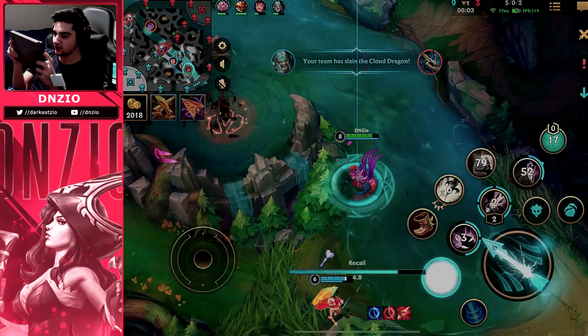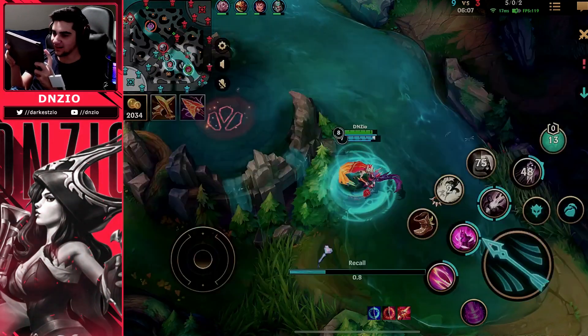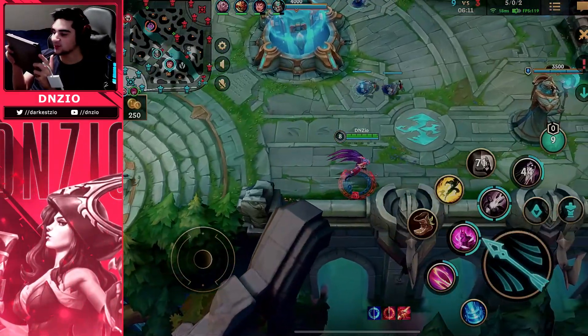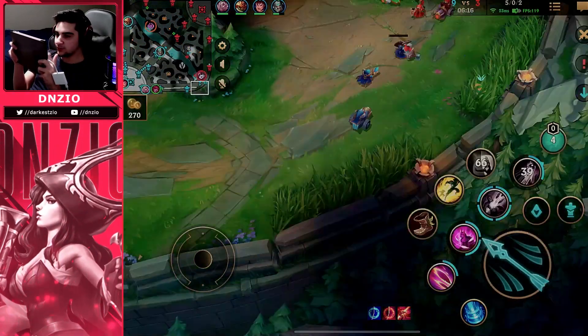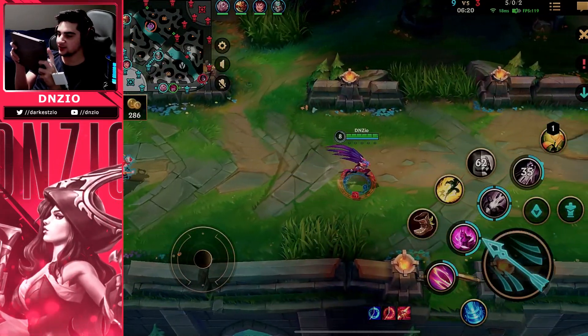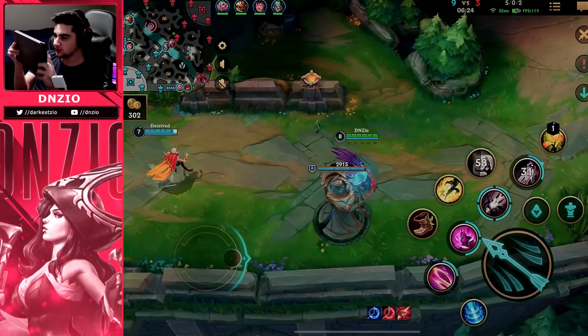Cloud dragon is fantastic for Rakan Zaya because they want to be mobile and fast. The more speed you have with Zaya, the better you can get feathers down and root people. The root also got buffed by a crazy amount for how long the root duration is. Fantastic dragon to have as Zaya.